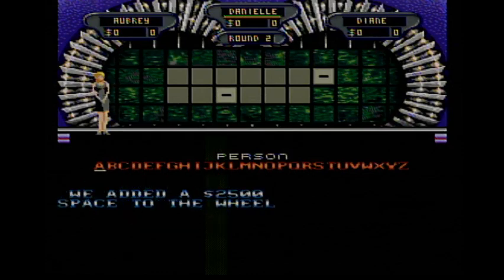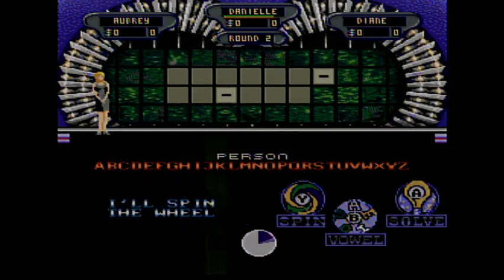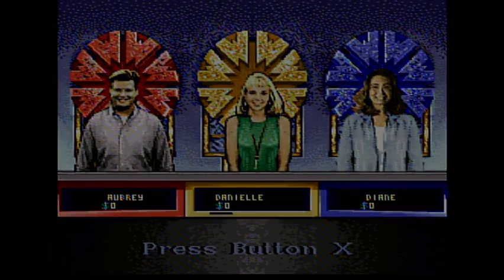We'll move on to our second round with a $2,500 base on the wheel, and we'll get another puzzle going with the category Person. I want to remind everybody out there that 'person' does not always mean a proper name. Danielle gets the spin — sorry, I forgot I was taking on two ladies this game.